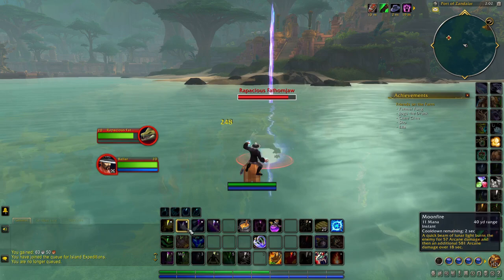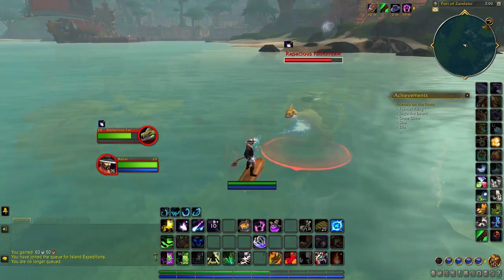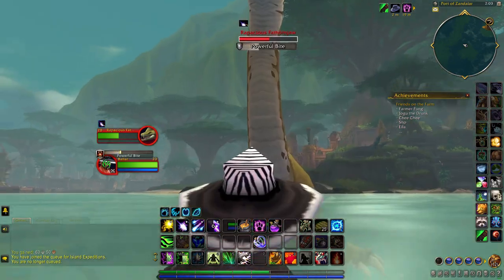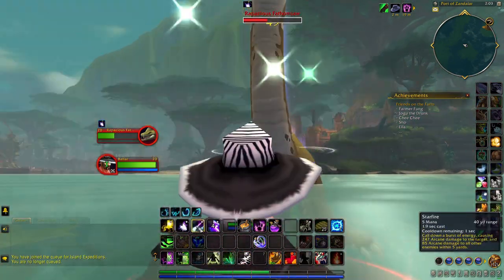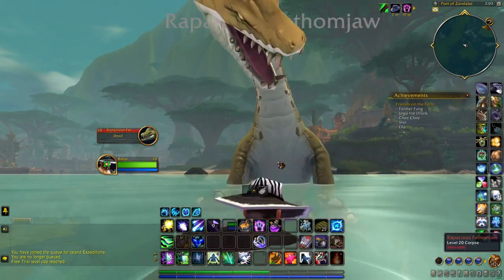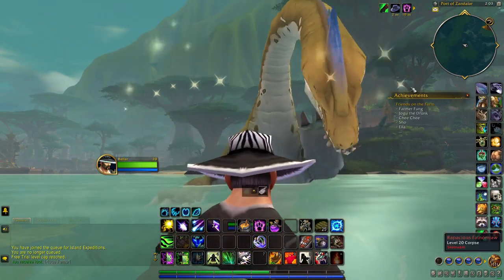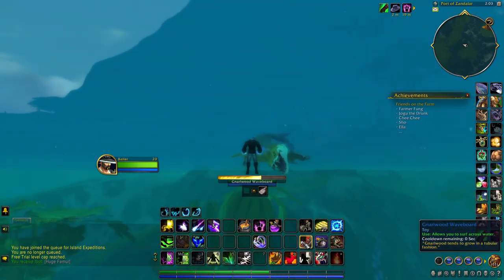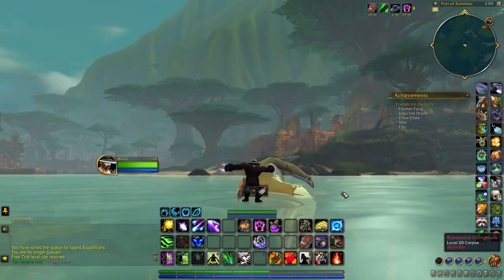The only drawback is if you do get hit, the board will get knocked off, as you can see here, and you just need to fight for yourself in the water. Then, as you can see, it gets ground down. I try jumping up and it obviously doesn't work, so I recast the toy, jump up, and you're good to go.